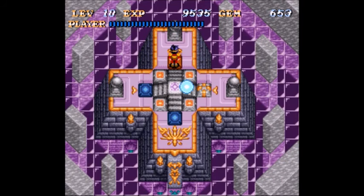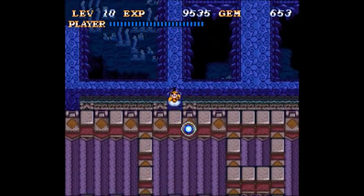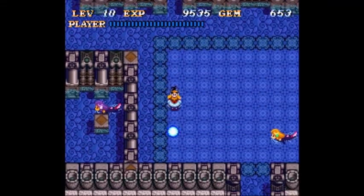Welcome back to Soul Blazer. This is Alan T. Trith of the Elsewhere Incorporate, and we're going to be heading to the Underground Volcano. We're roughly halfway done with the underwater level.